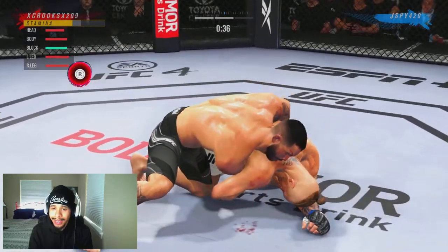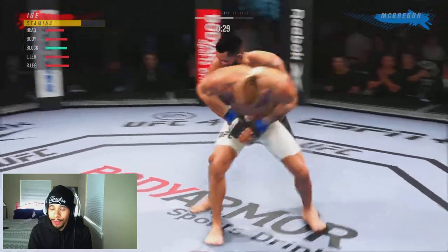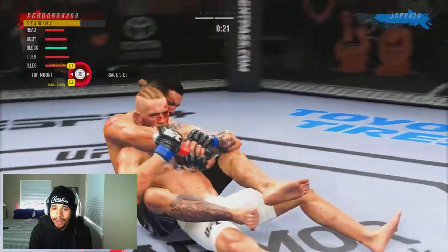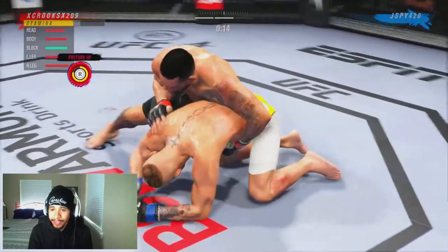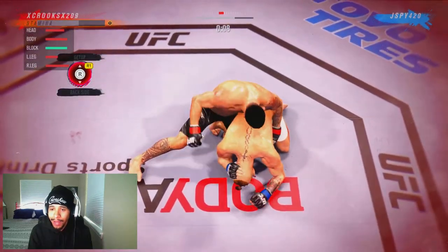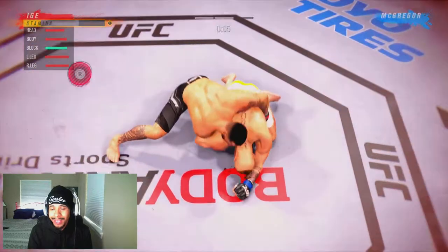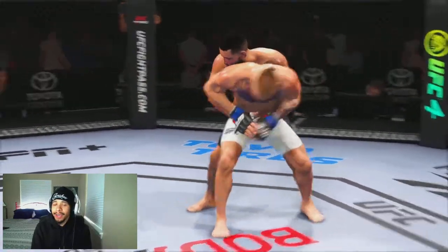We transition to backside again. He's going to get the get up, so we go for the backpack, which we are successful in doing. He throws us back, so we're in back sitting. We go back to backside and try to posture up and get some damage off, but he's doing a good job of blocking. With five seconds left, we're just going to let him get up. That's going to be the end of the second round.